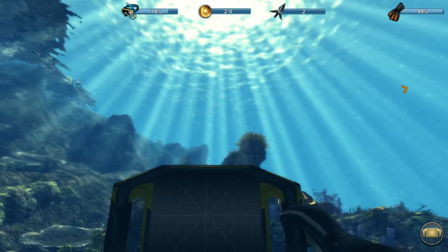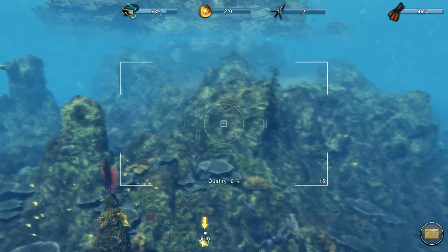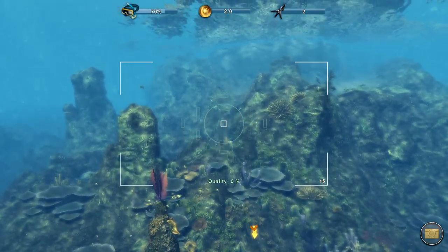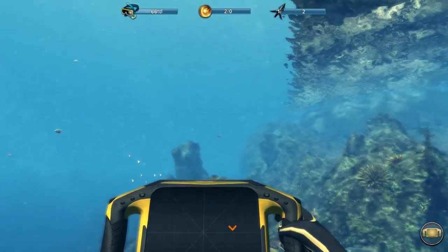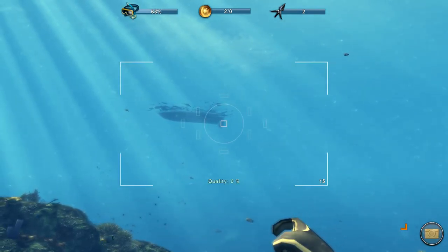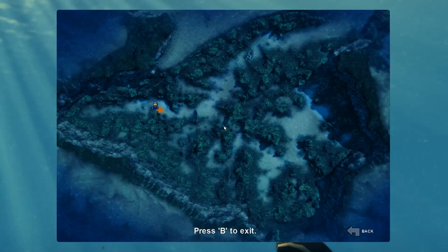Now we have a camera. We took a picture, that's great. What the hell is that? That's some pop-in there, right? I don't want the camera. This is some kind of radar that's not even on. How do I get the speargun back? I can't get to a menu. Press B to exit.